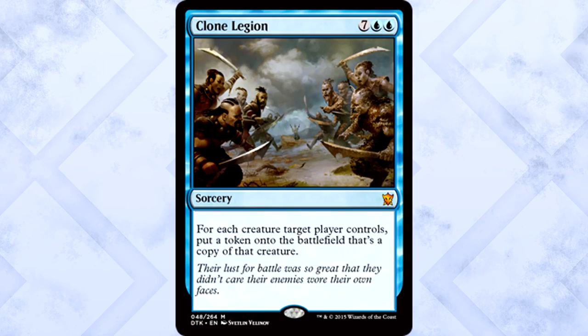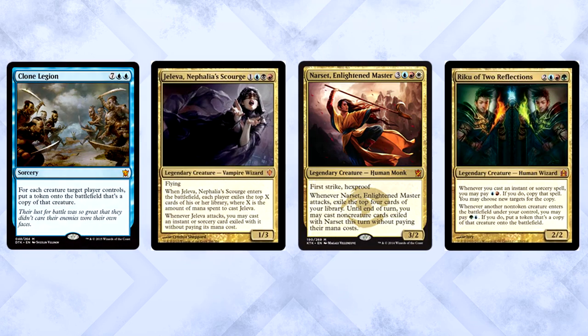It wouldn't be a magic set without a ridiculously costed blue mythic. Clone Legion is seven colorless and two blue for a sorcery. For each creature target player controls, put a token onto the battlefield that's a copy of that creature. This is a commander card — it does not fit anywhere else, but that's fine. Jaleva, Narset, Riku — there are plenty of places for a ridiculous card like this to go, and even more enablers to play it without paying its full cost. The potential to grab your opponent's entire board and copy-paste it to your side of the field is hilarious. Grab your pen and paper because there's no good way to keep track of that many tokens.